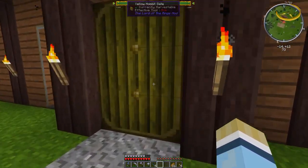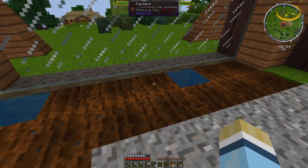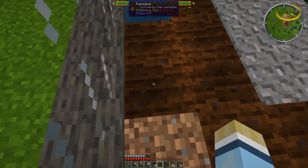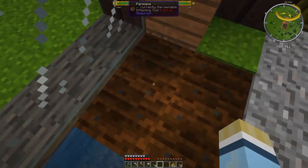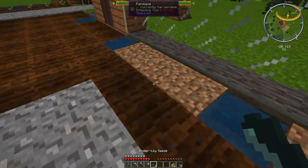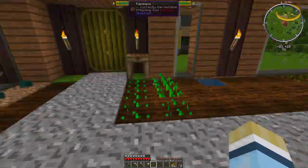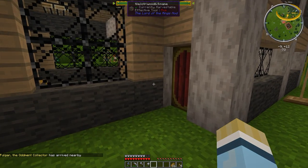We don't really need to plant the ender lily seeds here because enderpearls have limited use, but we've got 5 so let's put them along this window here. 1, 2, 3, 4, 5 — just like that. We can make a watering can at some point too. The Odd Mint Collector is nearby — I wonder if he'll take what I've been collecting. He collects like rotten flesh and conkers and other stuff.